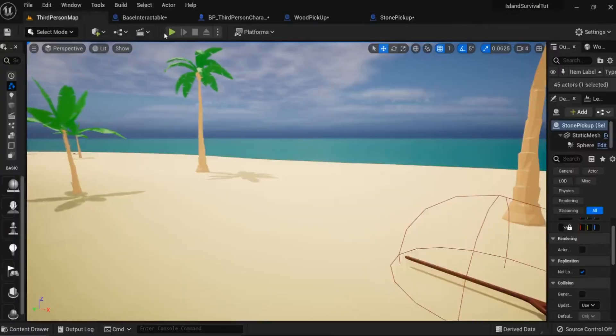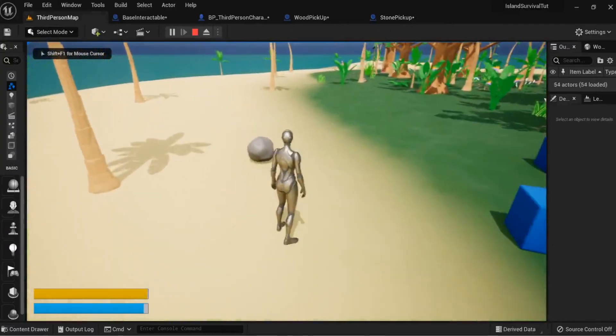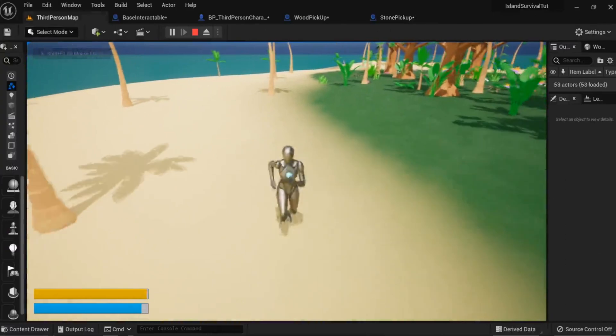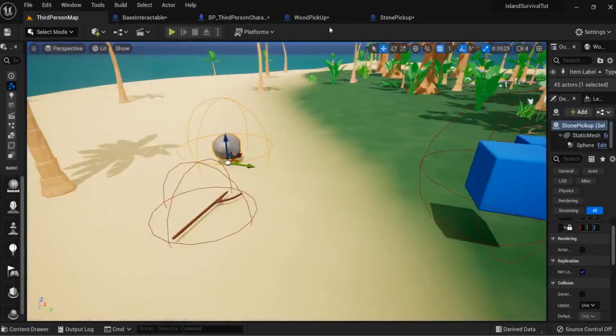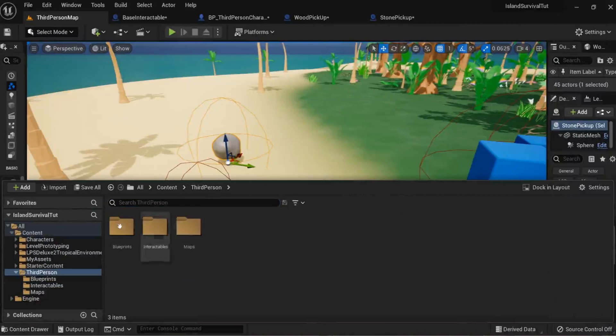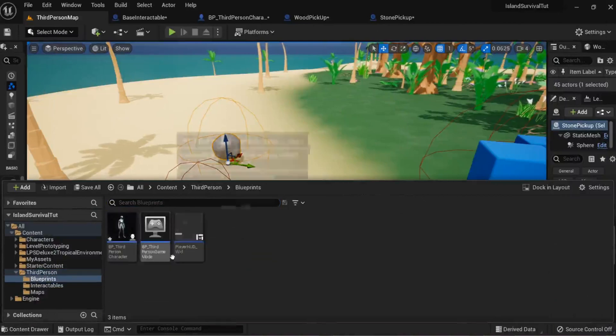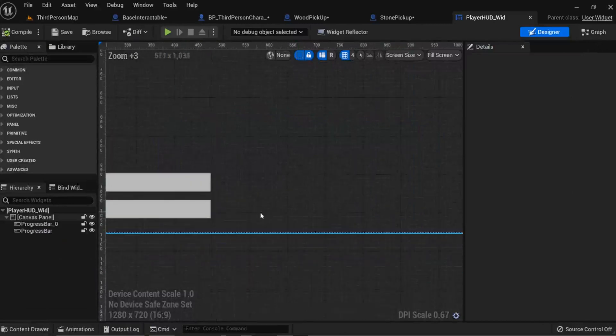Let's test this out — we can press E to pick up a stone and a wood. In theory we should now have one stone and one wood. The way we're going to see that is through the Player HUD blueprint, where we're going to add two little values showing how much stone and wood we have.